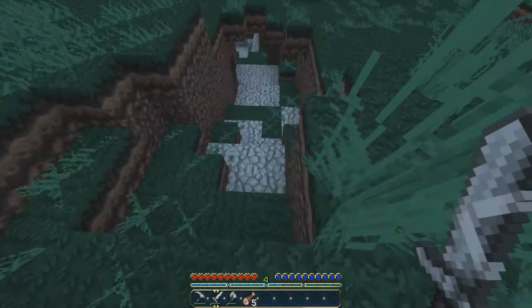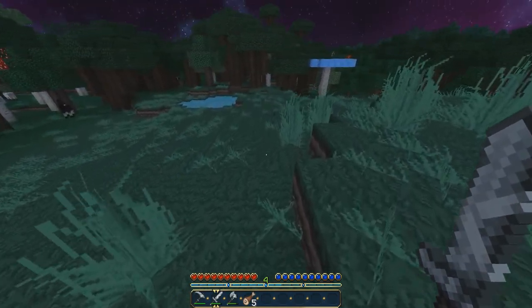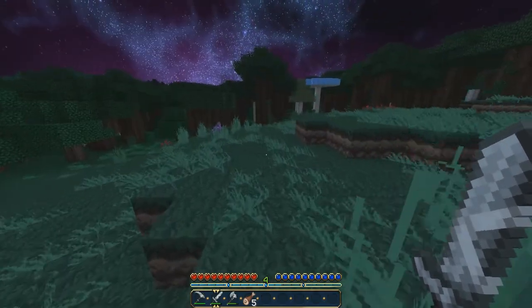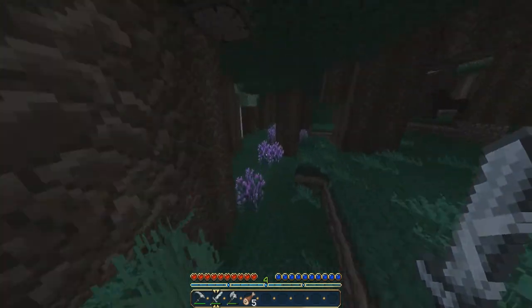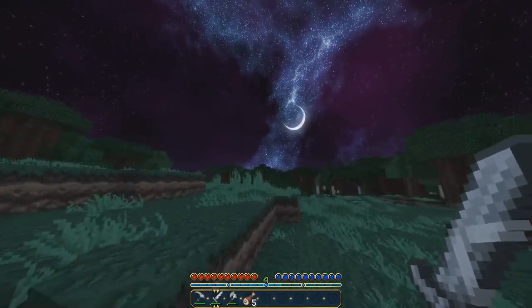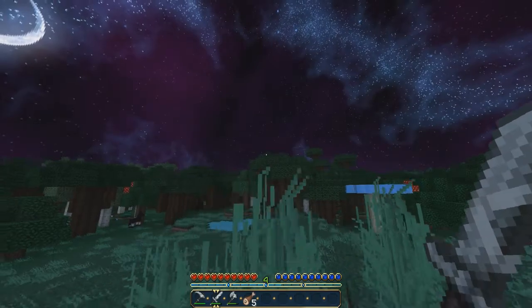Everything's a bit darker, so the grass was really green with the default texture pack. But now it's really sort of dark. But all the plants and everything, they're a lot brighter. Like the purple plants down here, they look really cool. The leaves are sort of different. Everything's just like a different texture, which is a point in the texture pack.